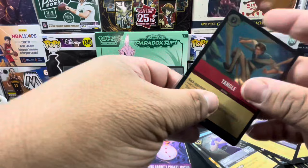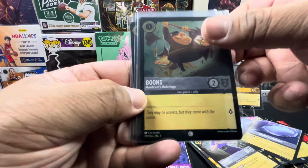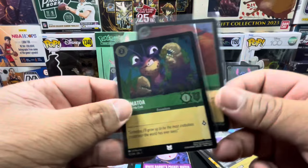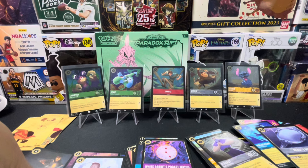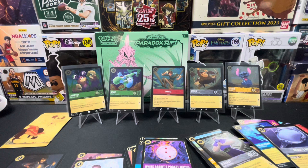Alright, let's do a quick recap of the holos we pulled: Stitch, Goons, Tangle, Genie, Stolen Scimitar, and Tamatoa. We weren't able to pull an enchanted card, but we did pull a legendary at least — not bad! Anyway, thank you all for joining, I hope you enjoyed, see you on the next one, take care!